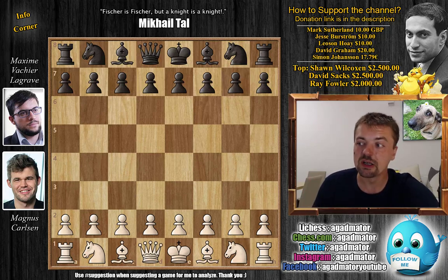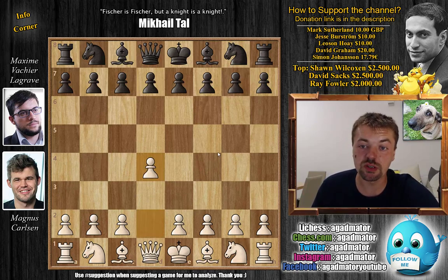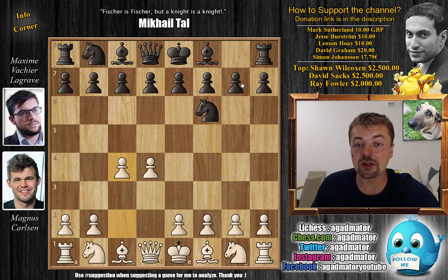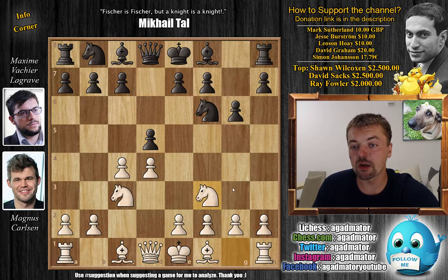We might also have the Grunfeld defense here, but we won't know until we check it out. It was a tough second day for Magnus, losing two games — really a tough break. So again with the white pieces, Carlsen opens with d4 and we have knight to f6, c4, g6, knight to c3, and d5 — the Grunfeld is on the board. And we have knight to f3 by Carlsen.